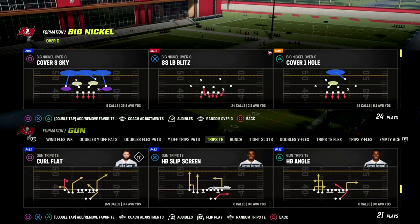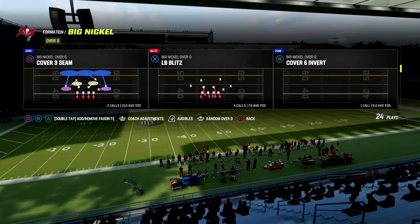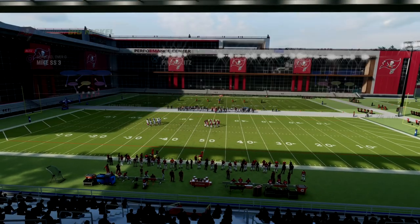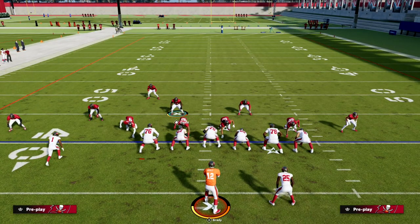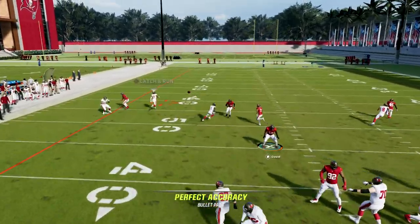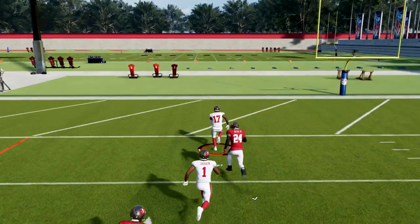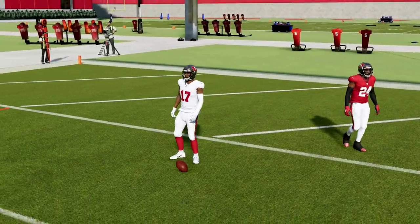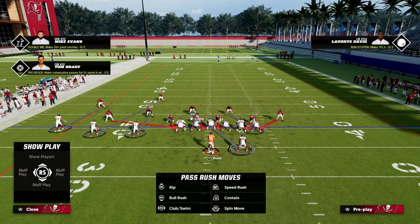You basically can't run pinch blitz unless they're coming out in bunch to the right, their strong side matches yours, or you turn auto flip off. When I run pinch blitz against trips, watch what happens — the safeties flip but their assignment stays the same. If I'm smart, I'm going to quick-hike a streak to that guy and a lot of times it's going to be a touchdown. This is a massive problem.